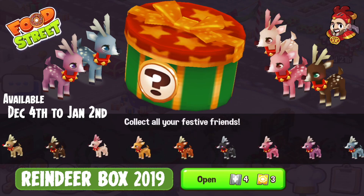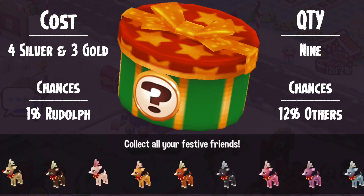Hey there, it's me Red Knight, and welcome back to Food Straight. I'm going to be heading into the game to open up one of the reindeer boxes. If you have not already looked, there are nine to be collected — they're going to cost you four silver and three gold, so start saving those tokens within the game or head on over to my stream and try to win some.